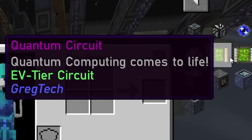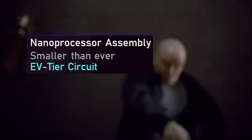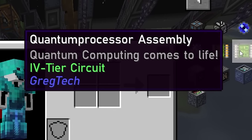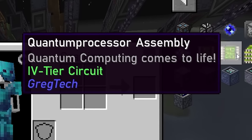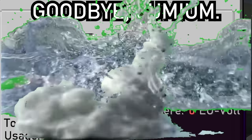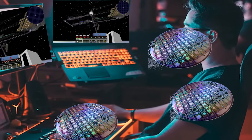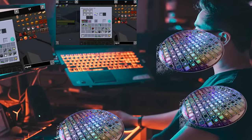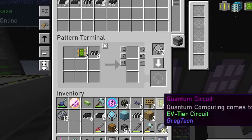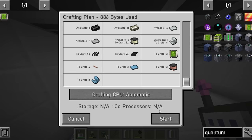The first tier of quantum circuits counted as an extreme voltage tier circuit, replacing the need to make the slightly more complicated nano assembly. The second tier of quantum circuits counted as an insane voltage tier circuit, replacing the far more expensive nano supercomputer which needed the preposterous Lumia. In conclusion, quantum circuits would enhance my ability to do the action known as Greg Tech. All that was left was to make auto crafting patterns for the quantum processors and quantum assembly, so the system could make them on demand.